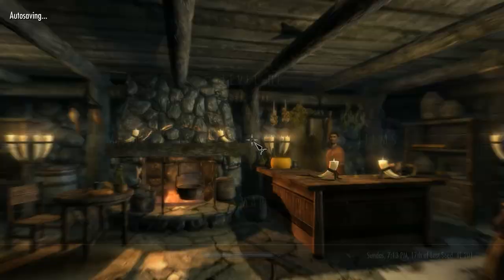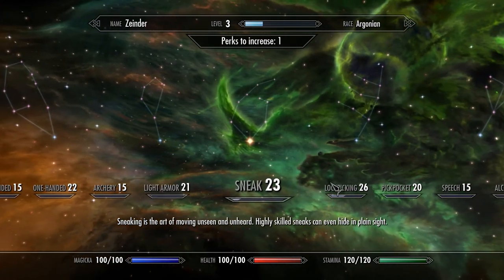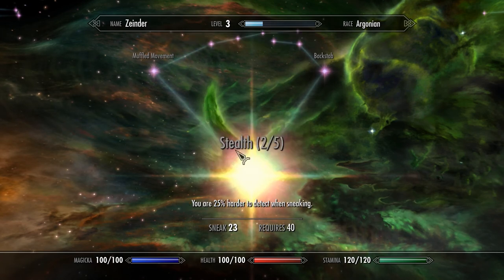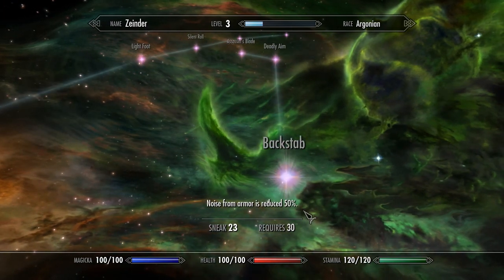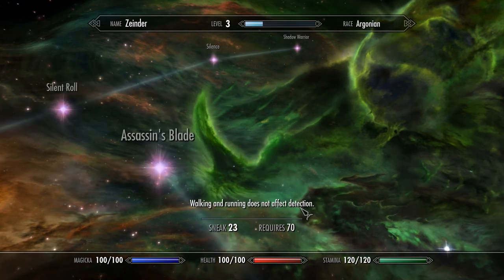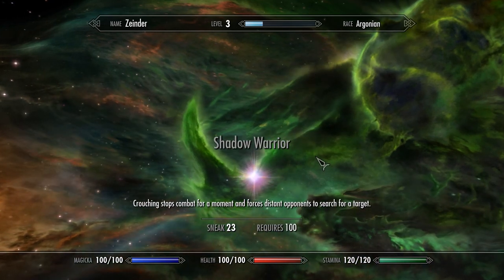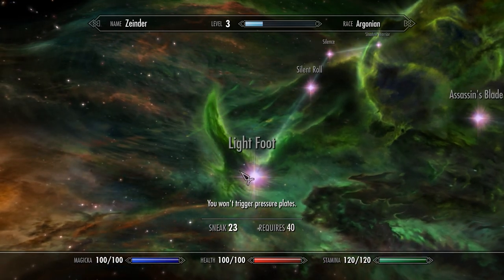Wait — am I level 2? Am I ready to level up already? Oh, I am. I'm going to go for some more stamina. Now I can't put any more points in the sneak — requires 20. Maybe I can! Now it requires 40. Backstab is 30, and muffled movement is 30. Sneak attacks with one-handed weapons don't do 6x damage — that's one of my ultimate goals. And that roll — you can actually sneak attack somebody in the middle of rolling. It's pretty ridiculous.